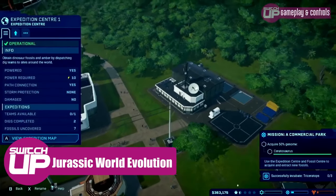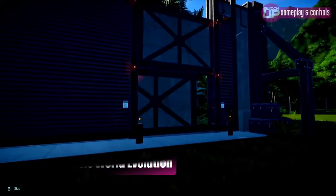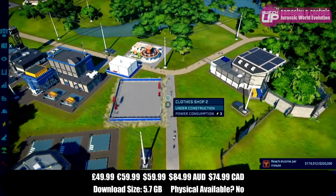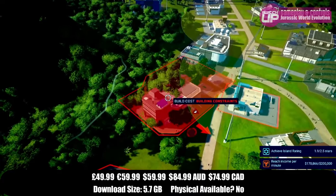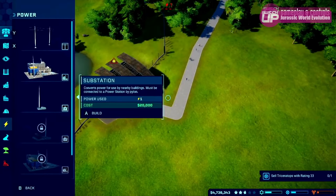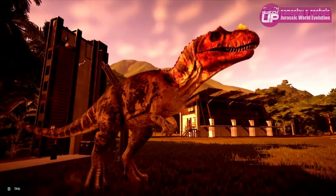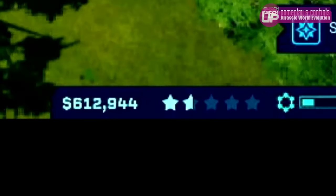Then we've got Jurassic World Evolution, which is essentially a dinosaur management sim that sees you move into different parts — setting up different parks. It follows a really similar formula to Rollercoaster Tycoon but obviously there are no roller coasters. You're concentrating on breeding dinosaurs, and there is a real strategy element in that you have to be very careful about what dinosaurs you put together in the same pens. Sometimes they'll escape or there'll be another incident, and you can go into first person and drive your rangers around the park to try and solve that situation.